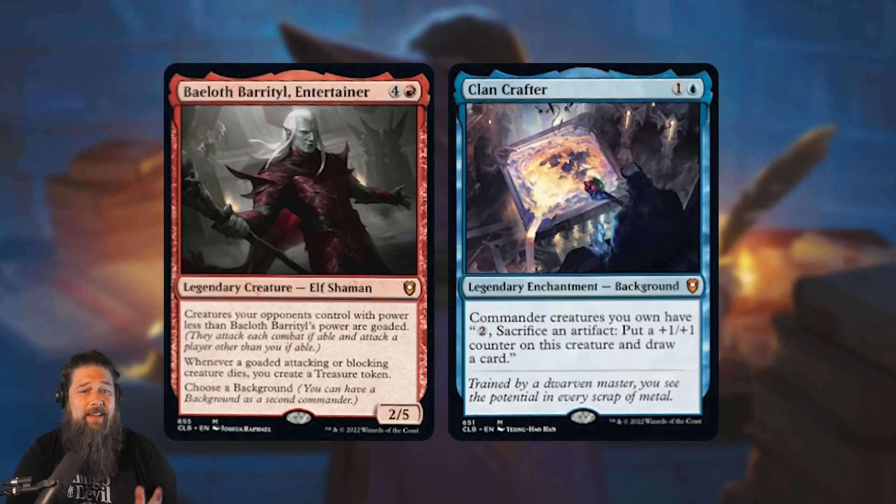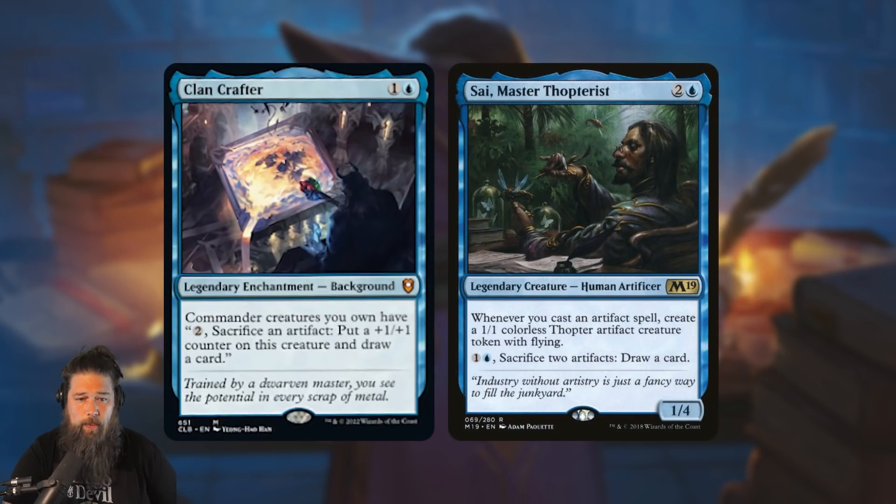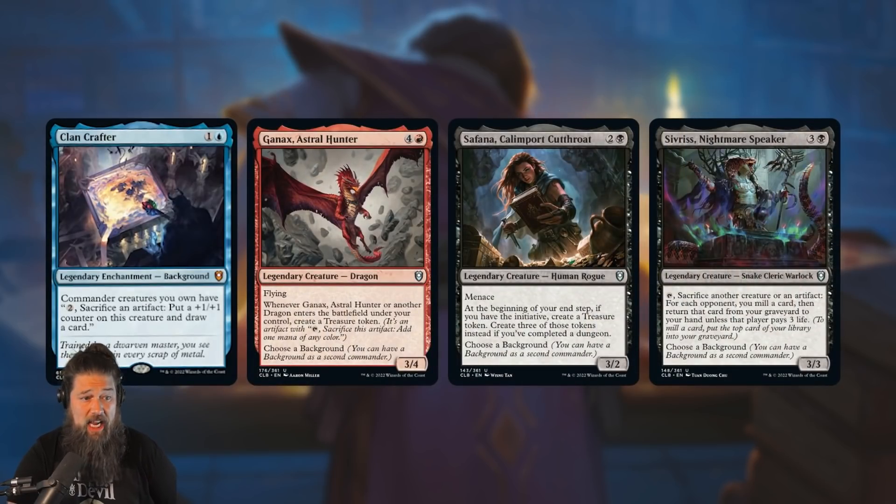As far as the pre-con itself, the only background is Clan Crafter, but you could pair Bailoth with another one from the main set. Clan Crafter is a two-mana legendary enchantment background that says commander creatures you own have: pay two, sacrifice an artifact — put a plus one/plus one counter on this creature and draw a card. If you're playing the pre-con you're gonna play it with Bailoth, but you can do a bunch of things with this card.